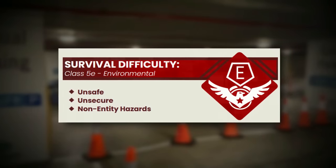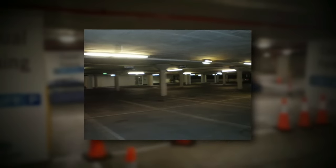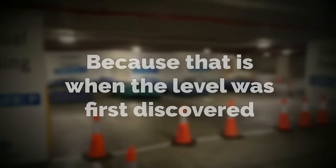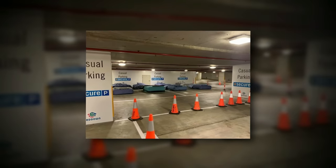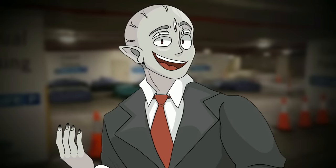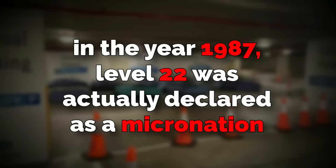Backrooms Level 22 is classified as a class 5e, meaning the environment is the most dangerous part of the level. The level used to be a normal parking garage, but at some point was colonized and lived in by people from a secretive society that lived there sometime before 1925, when the level was first discovered. At first explorers didn't think it was anything special — it just looked like a parking garage filled with cars and old shopping carts full of materials and supplies, which attracted enough people that it became a hub for trade. In 1987, Level 22 was declared a micronation, independent from any faction in the backrooms.